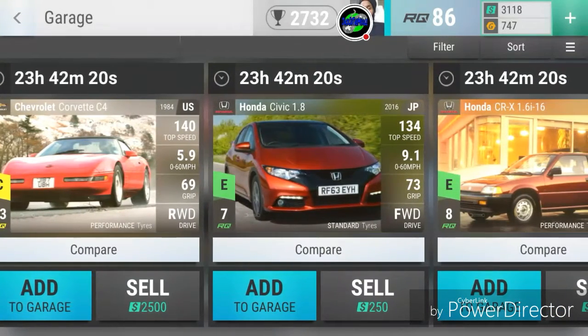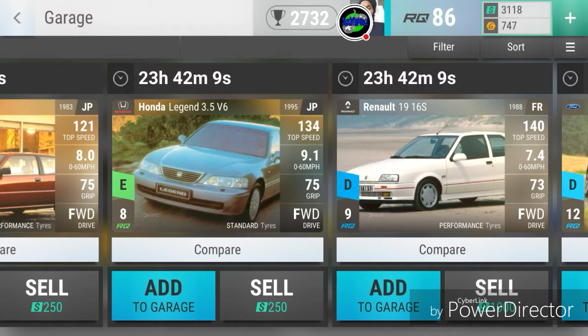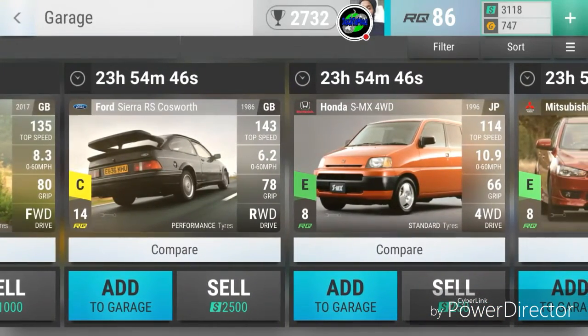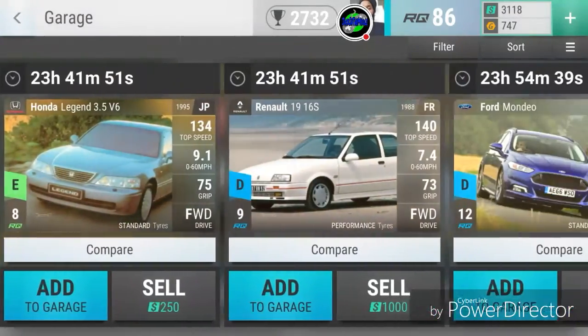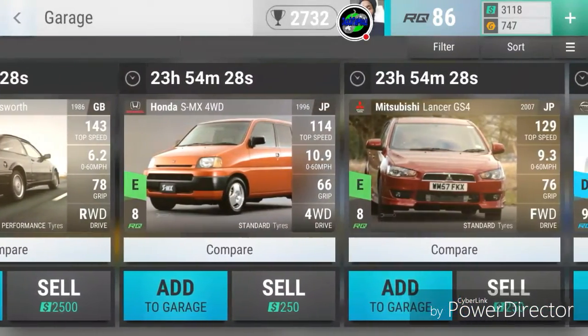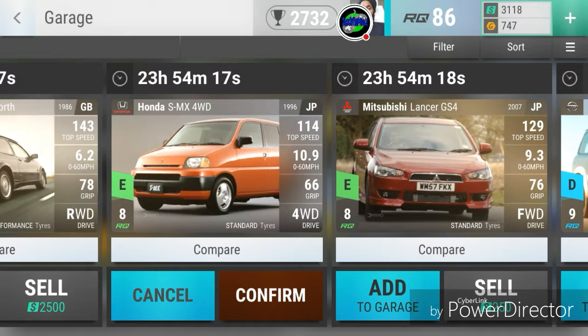The higher the lettering usually means the faster the car. This was from the first 80s pack I opened. These are my cars right here - all absolutely nice. When you come into the game you can sell cars, and that shows you the value of the cars. I probably won't mind too much if one goes. I have a few four-wheel drives now - four-wheel drives are crucial in this game, make sure you have them in your garage. If you try to sell it, it asks you to confirm.